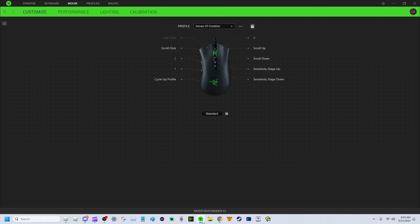Just make sure you have some sort of software — this is Razer Synapse — where you can macro things or change your custom key binds so that it makes it way easier and way more fun for you.